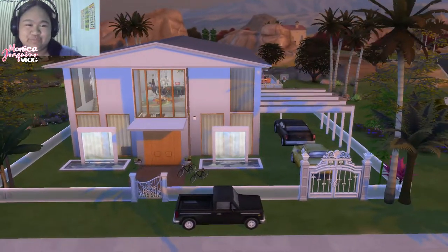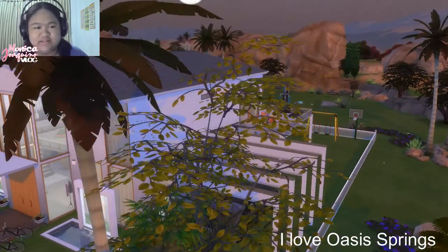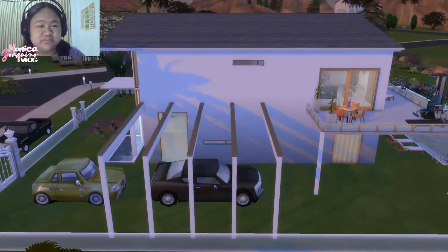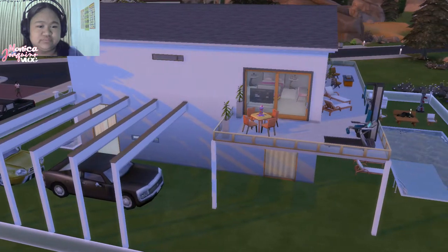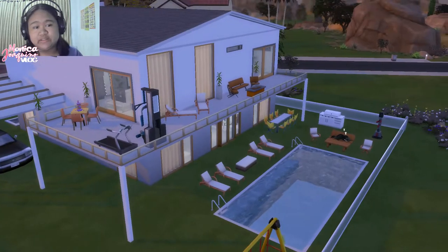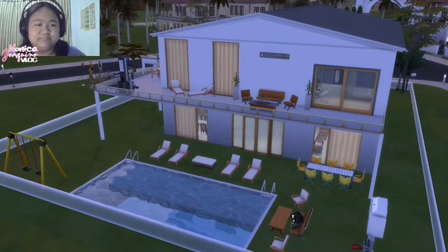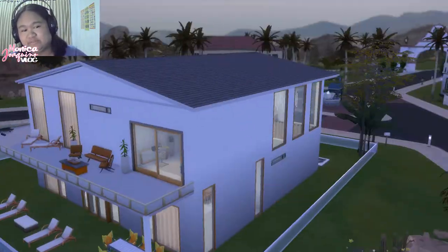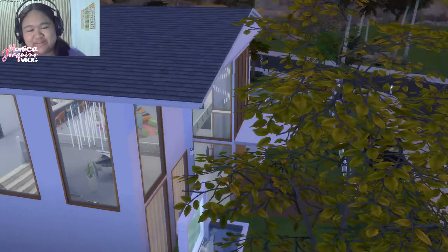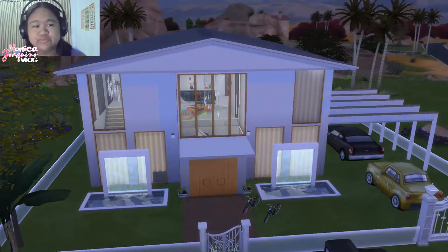Hi guys! For today's video I'll be showing you my house in Oasis Springs. It's 40 by 30, and this is the house. This is the backyard and it has maple. It's a three-bedroom house. My cat is sleeping there because she has no room and no bed, sorry about that. Now let's go to the main house.